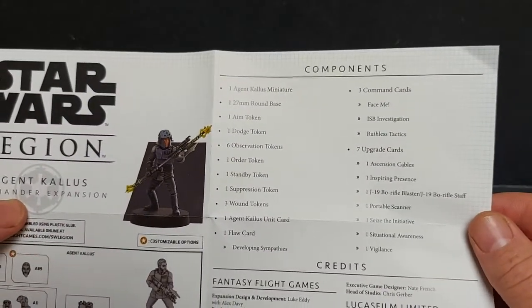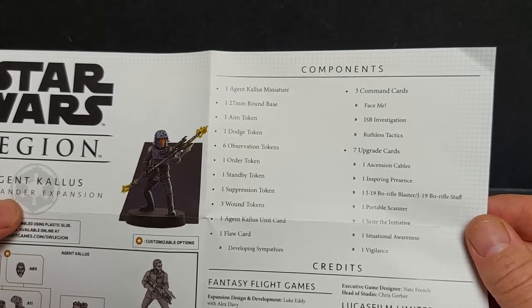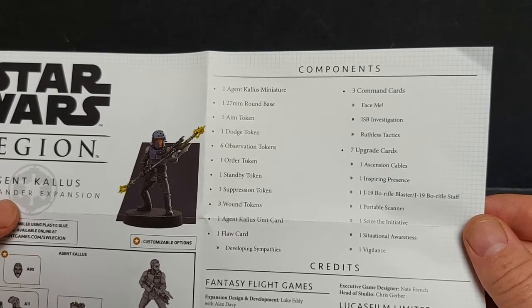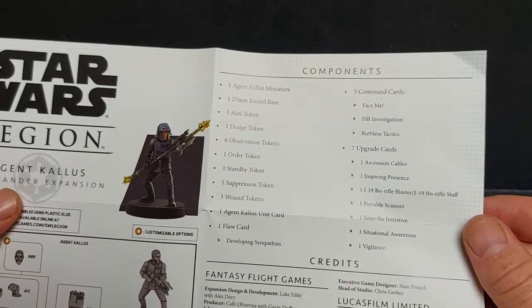We have a look at our full contents. So we have the Agent Kallus miniature, one 27mm round base, one aim token, one dodge token, six observation tokens, one order token, one standby token, one suppression token, and three wound tokens.